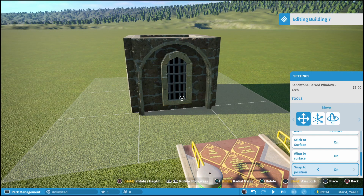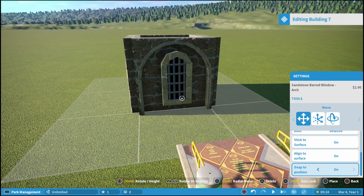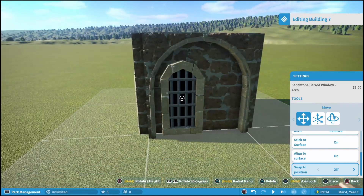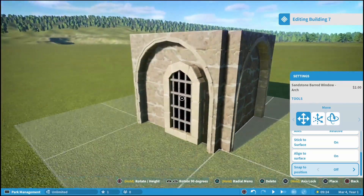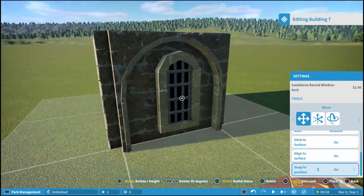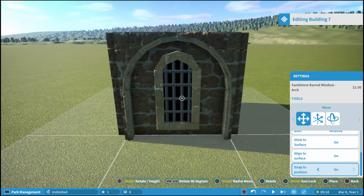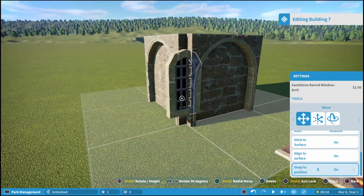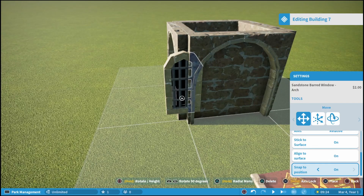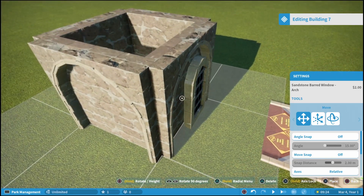You have some options down here like stick to surface, align to surface, and snap to position — which is actually off by default. You can right away see the difference: when snap to position is off you can freely place the piece wherever you want. If you turn snap to position on, it will actually snap the piece right in the middle of whatever piece you're hovering over. Right now we're over the wall piece so it puts it right in the middle, or you could do like on the very edge right there.